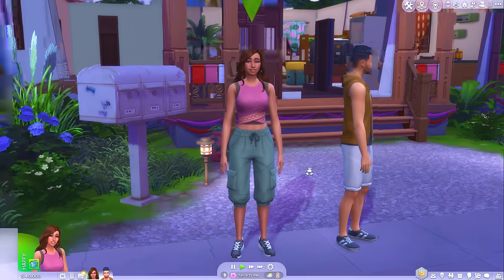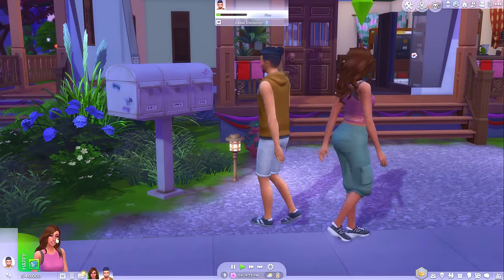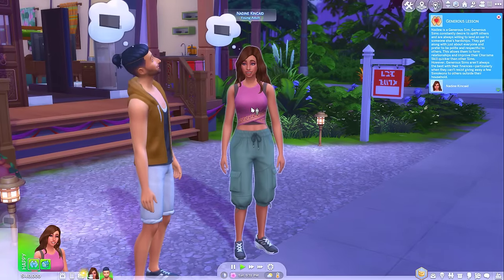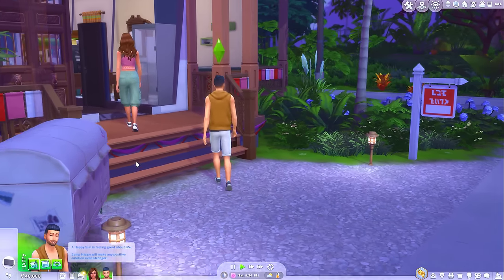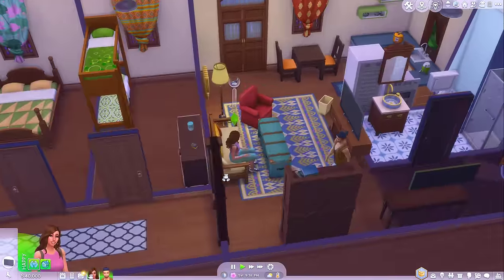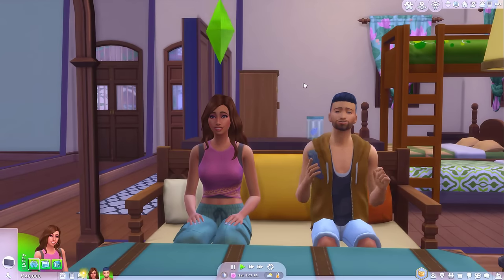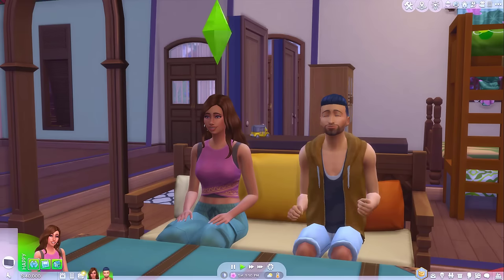Oh hi, thanks for watching my video. Today we are going to be doing a little bit of collecting. I have my sim here, her name is Nadine and she's just recently moved into Tomerang — literally just moved in, she's just come out of CAS. She lives with this random guy, I think his name's Addy. I did not make him, I just moved in so I could keep the furniture. One of the new collectibles introduced with the For Rent expansion pack was the tassels, and so far I have yet to collect them all. That's what we're doing today.